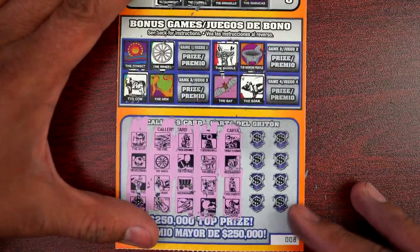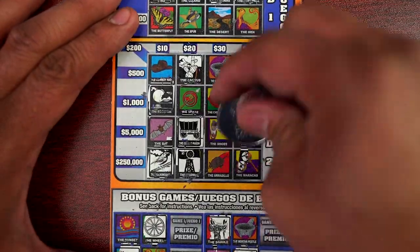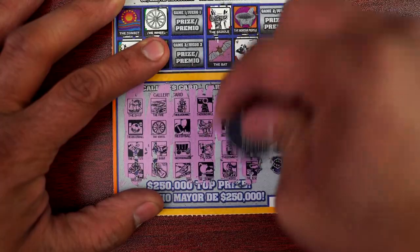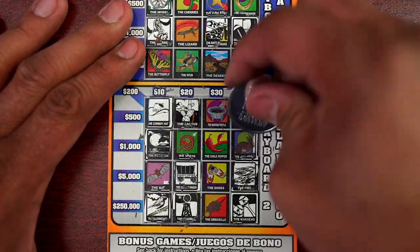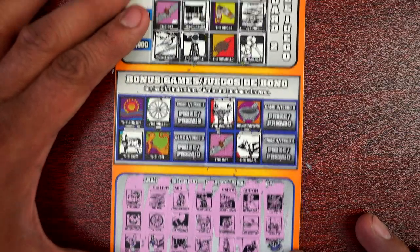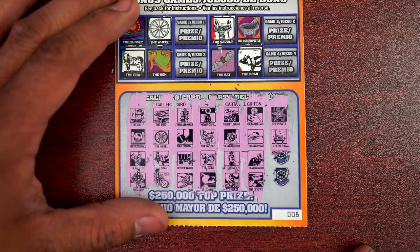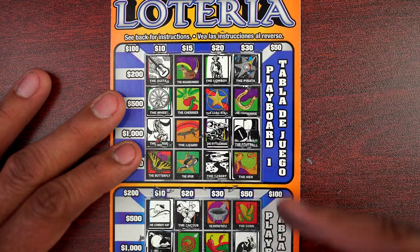Need that butterfly and break even. Maracas and cowboy hat. Jackrabbit and desert. The last two are horseshoe and a race car — there's a horseshoe but we don't have a race car, so nothing happened on ticket number eight.